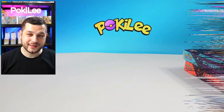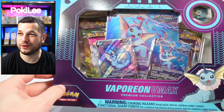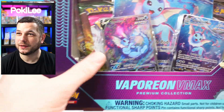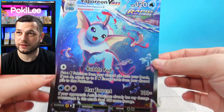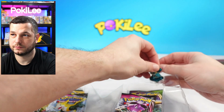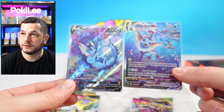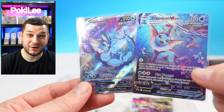Let's jump on to the next one. Next up, ladies and gentlemen, we have the Vaporeon VMAX box. Vaporeon is a beautiful VMAX — so cute. So we're going to dive into this one now. We have the Jumbo card — beautiful yet again. And the badge. And here are the promos for this one. That is absolutely beautiful.